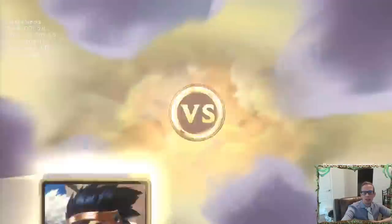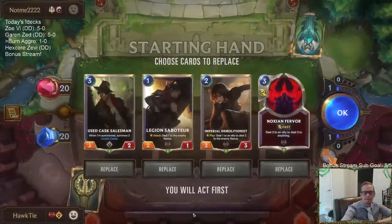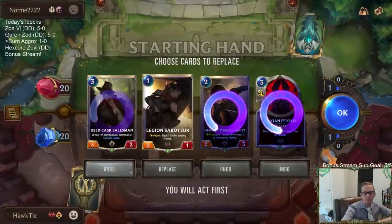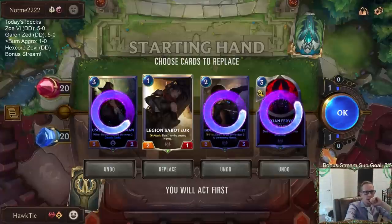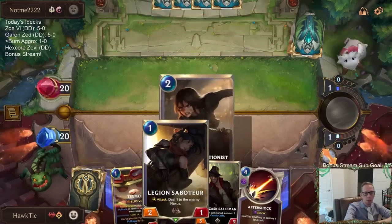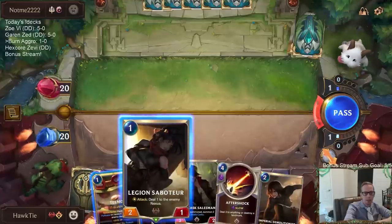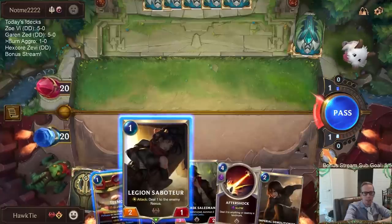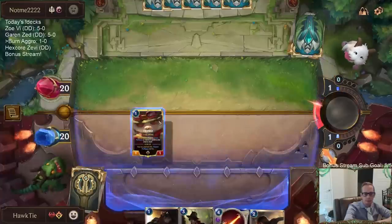Game 2: Fiora Shen — best deck. Let's see the hand. Those other cards are fine but very replaceable. We have the attack token on turn one. Saboteur does more damage than Teemo on turn one, but if they have Fleet Feather Tracker or Green Glade Caretaker, they can block Saboteur but not Teemo. Let's do Teemo. Saboteur can always do one damage as a backup.